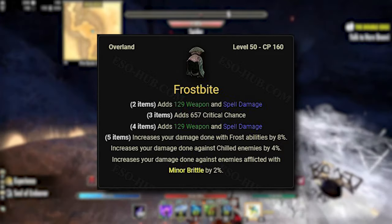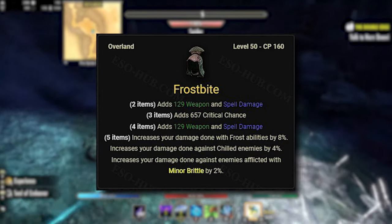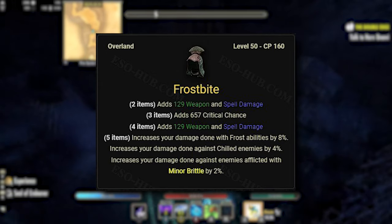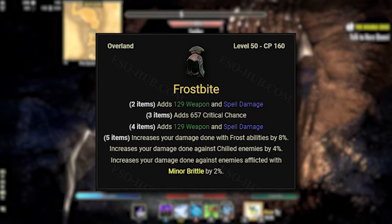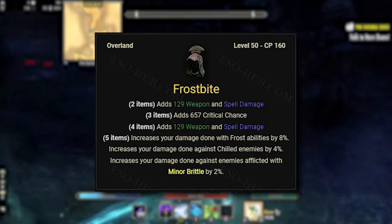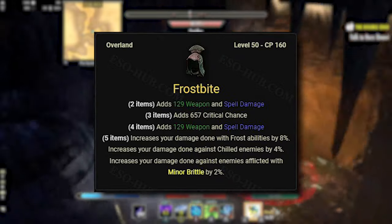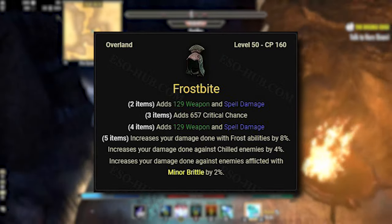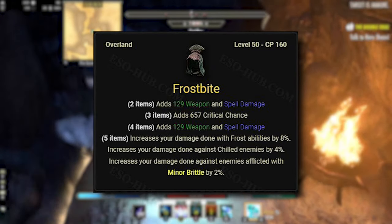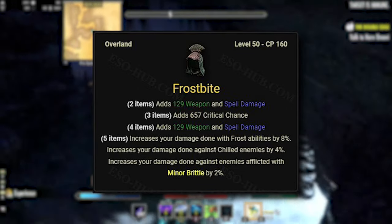On the body pieces we are using Frostbite. This is an overland set that drops in Blackwood — you can buy it from traders or farm it yourself. It gives two lines of weapon and spell damage and crit chance. It increases your damage done with frost abilities by 8%, damage done against chilled enemies by 4%, and damage done against enemies affected by minor brittle by an additional 2%, totaling 14% extra damage.